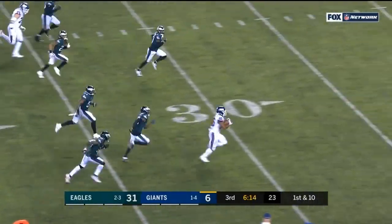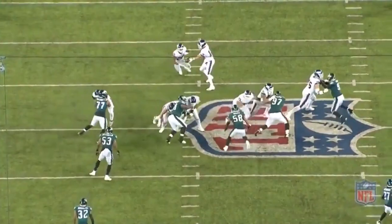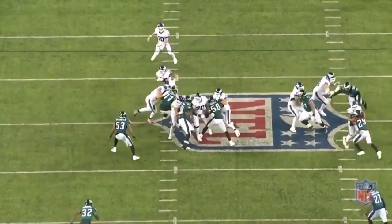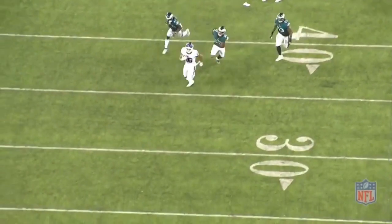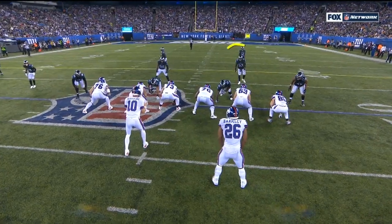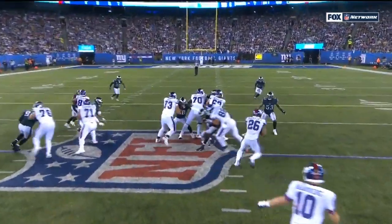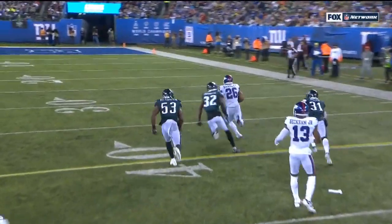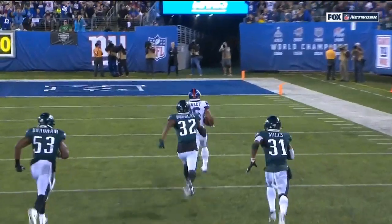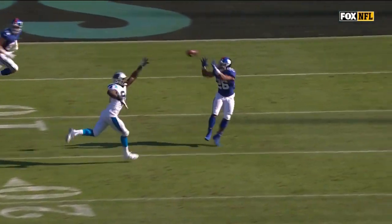You want jump cuts? Nobody bigger than about Tarik Cohen-sized can pull this off — maybe Zeke Elliott can. Number 77, Michael Bennett, is getting shoved into the hole, and Barkley — look at how much push he gets off that 90-degree cut. He's completely changing vectors, changing direction without slowing down. Then there's another little sidestep cut to get to the outside, and then the acceleration and long speed, and once again another touchdown.